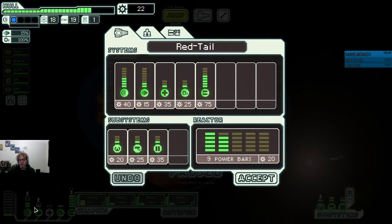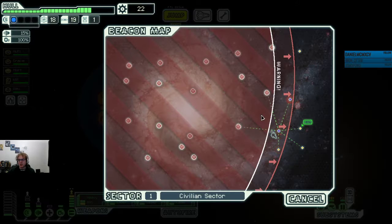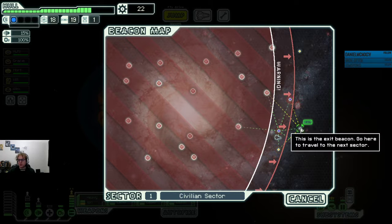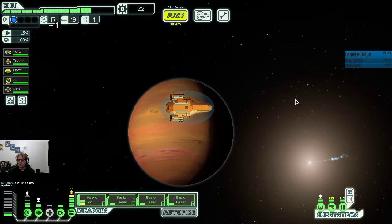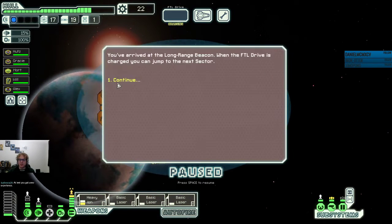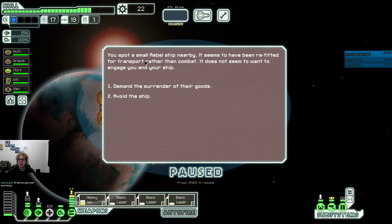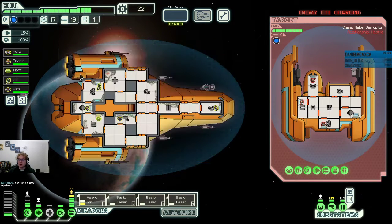An extra power bar allows us to run the shields non-stop. I don't think it's super important though — I think I'd actually rather have the engines be upgraded. We should take the exit beacon now since there's no advantage to going here. This exit beacon will not be a usable location next round. Small rebel ship nearby — it seems to have been refitted for transport rather than combat. It does not seem to want to engage you.